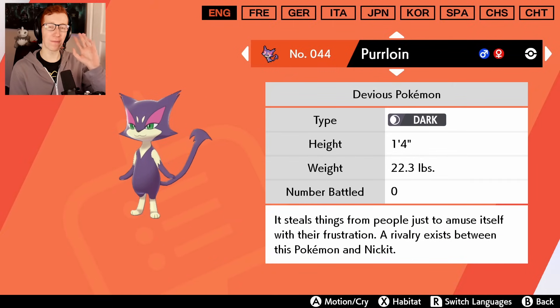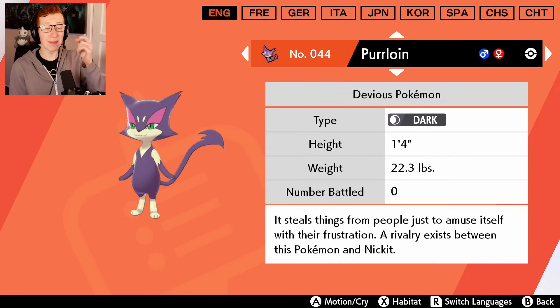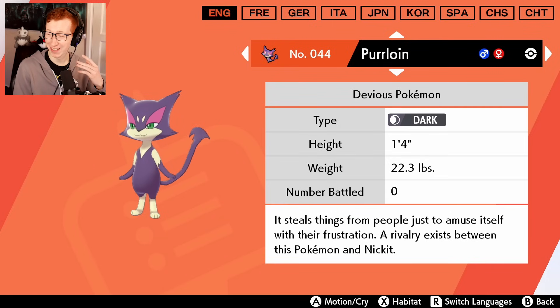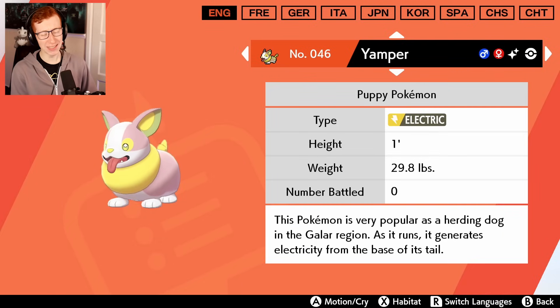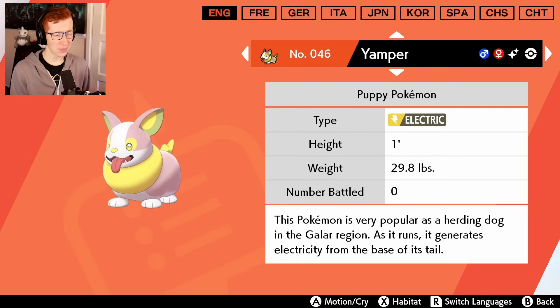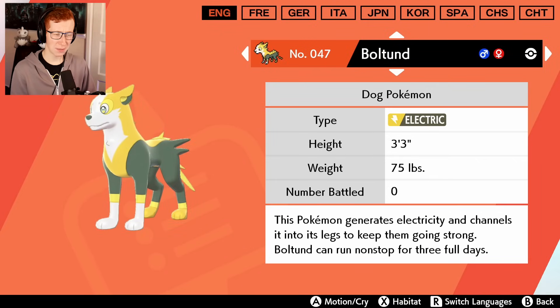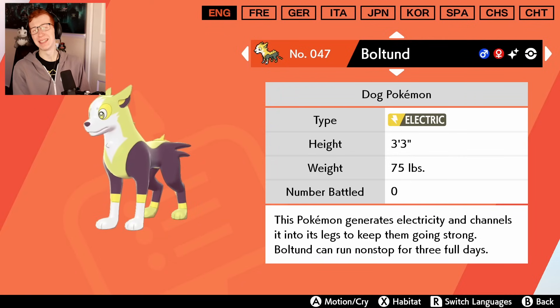I will never get over the fact that Purrloin stands on two legs - this makes me incredibly uncomfortable. If my cat walked up to me standing on two legs... Oh, it's Yamper. I so wanted you to not disappoint. You had such a good shot there, Yamper. It's just slightly tinted pink. I'm still gonna shiny hunt for you regardless, but mate - you were the chosen one. Boltund - please tell me you're a little bit better. No, you're not. I'm devastated, I'm genuinely heartbroken about this.